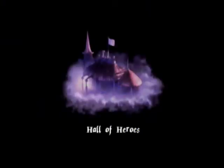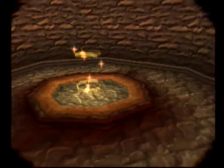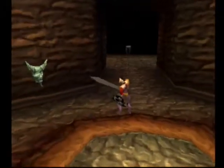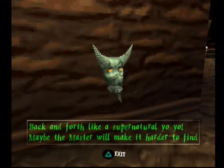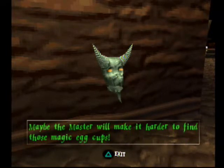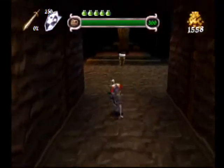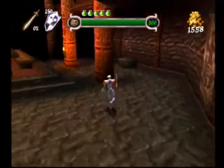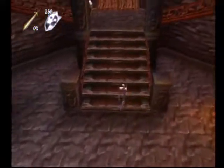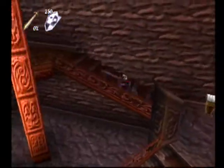We probably could have kept it under 20 minutes, just barely, maybe. Oh well. Time to go into the Hall of Heroes — back and forth like a supernatural yo-yo. Maybe the master will make it harder to find those magic egg cups. Unlikely — they're pretty easy all the way up to the last level. We're on the second floor now, I believe. We are indeed.